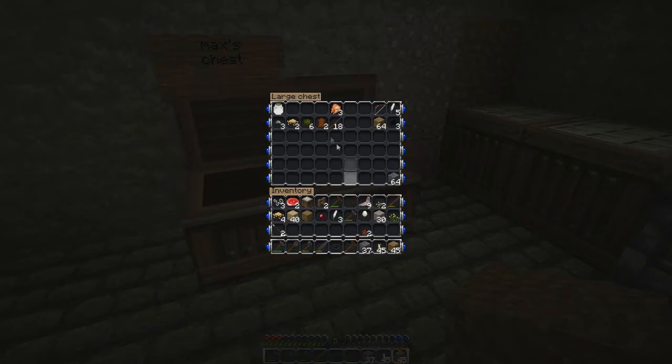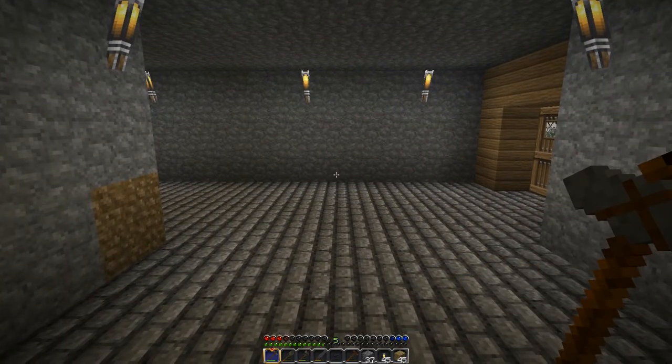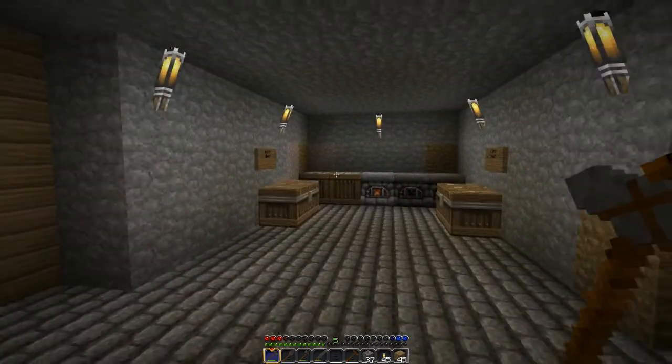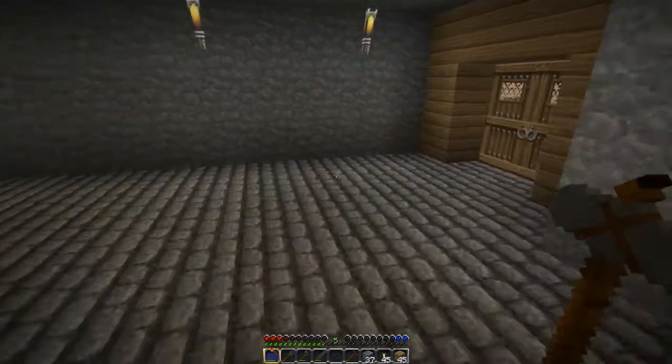Bone meal looks like a jar of... something weird. That sounds like a really weird texture pack. It's actually similar to what Yogscast used for Shadow of Israfel — similar. Why does the house look like it's made of gems? Kind of, yeah. It's a really nice texture pack. I'll include a link in the description if anybody's interested in downloading it, but you will need the HD texture pack fix for it to work.